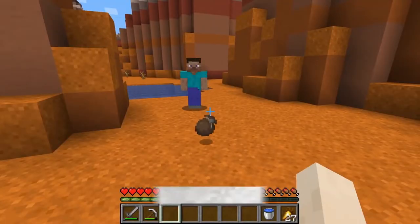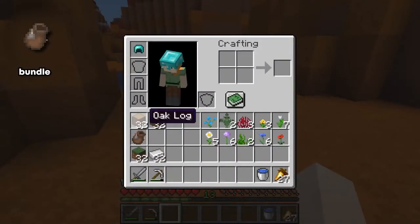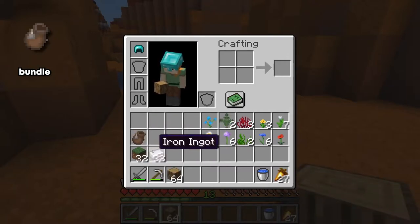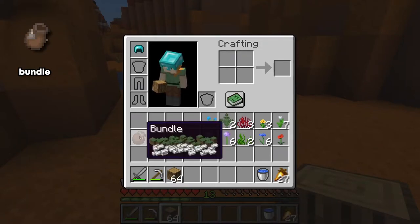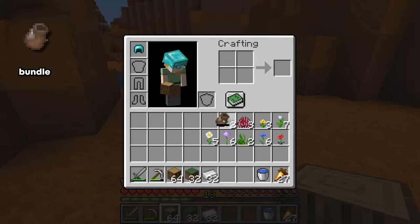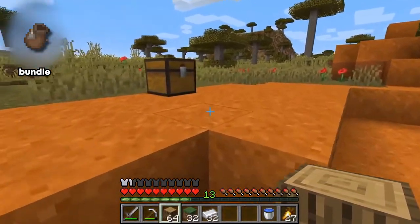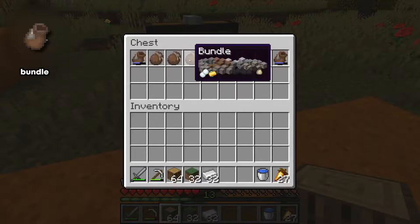We have a super cool new item called the Bundle. When I first watched the presentation, I didn't understand the significance of it — they first showed just putting logs in and it would fit 64 blocks, just like a normal stack. But you can actually put different kinds of items into the same stack, which is going to be huge for organization. Never again will you need a whole chest full of different varieties of flowers — just throw them into a couple bundles. I want to take a minute to thank Microsoft for not running Minecraft into the ground, and I'm so happy to see all the additions they're making.